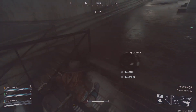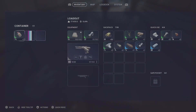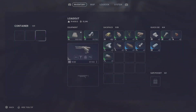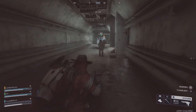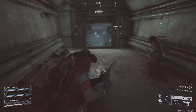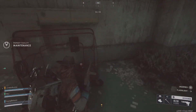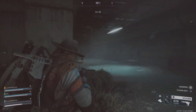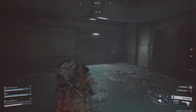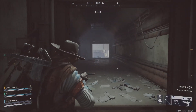Last resort: uninstall and reinstall the game, but back up your binds first. That's your battle-tested blueprint to resurrect proximity chat and turn those silent standoffs into epic negotiations or betrayals. ARK Raiders is gold when the voices flow, letting you bluff your way past rivals or coordinate clutch extracts. If none of this clicks, hit up the official Discord or Steam forums — Embark's patching hotfixes weekly.